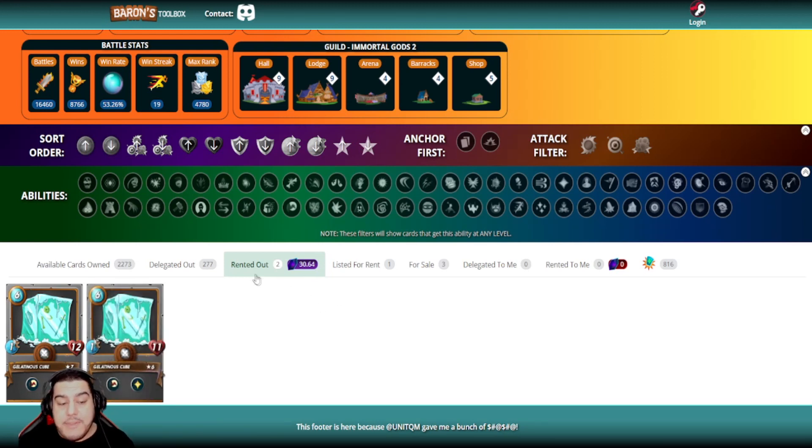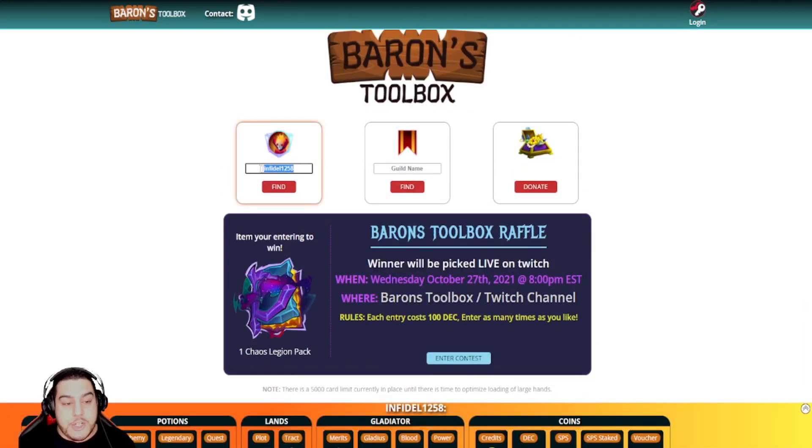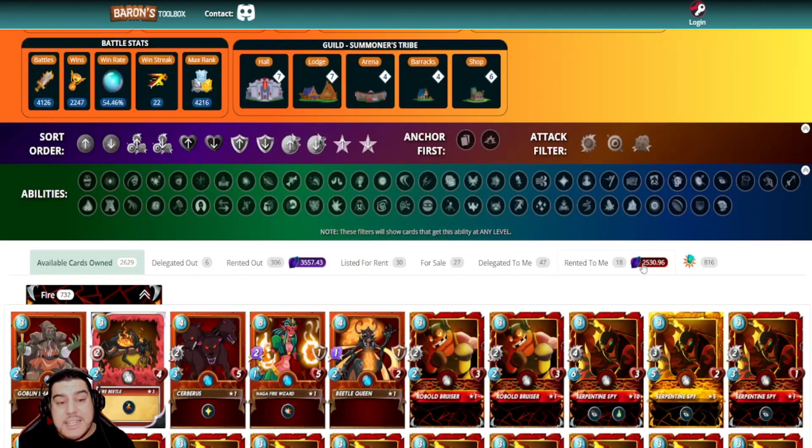Since infidel1258 doesn't have many cards rented out, let's jump into a different account — another popular YouTuber — so we can see how rentals are shown. If we scroll down, we can also view the exact amount of DEC from both our cards rented as well as cards rented out, giving you a great vantage over the difference between your incoming and outgoings. This could be useful to make sure you aren't paying more for your rented cards than the income you're receiving.